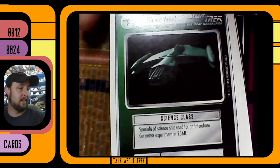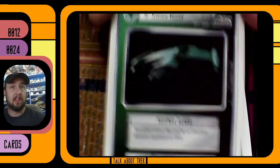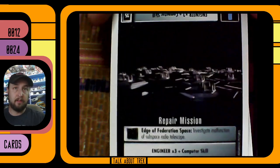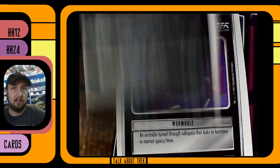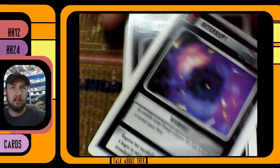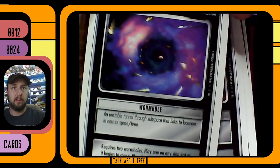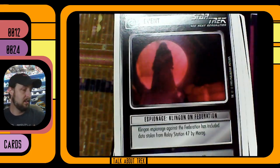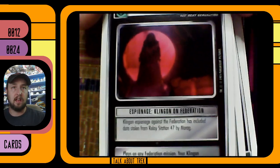I have never actually played a round of this game and I would love to someday. Basic science vessel here. And here we go — another mission site. What is this? The Argus Array, something like that. We've got a traditional wormhole here — an unstable tunnel through subspace. Nice.